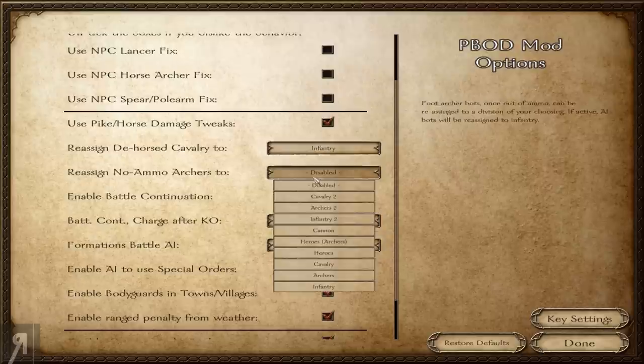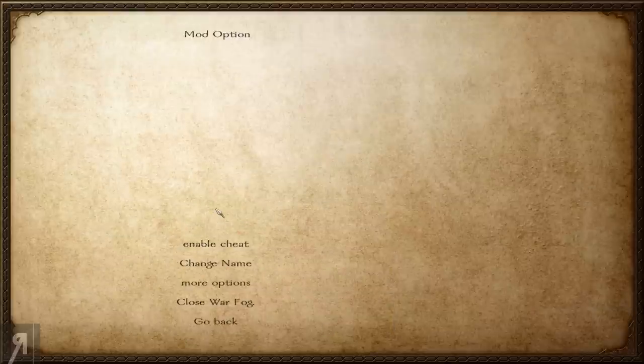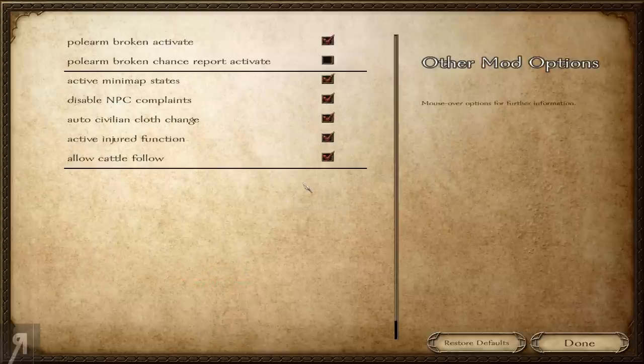I'm going to place the dehorst cavalry and the no-ammo archers to infantry — sounds good to me. Here are the mod options: we can enable cheats, change our name, and there are just so many options. 'Allow cattle follow,' 'active injured function' — I'm a little worried about that. 'Auto civilian cloth change' — clothing changes when in taverns maybe. 'Disable NPC complaints' of course, and an active minimap — that's fantastic.